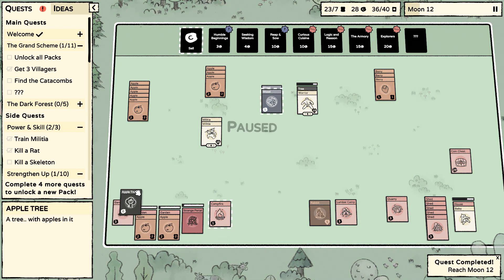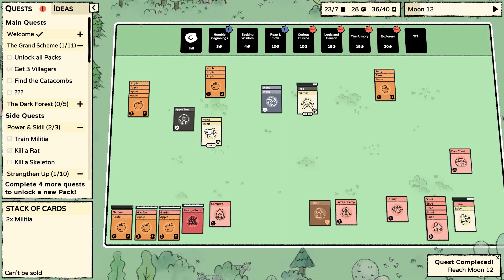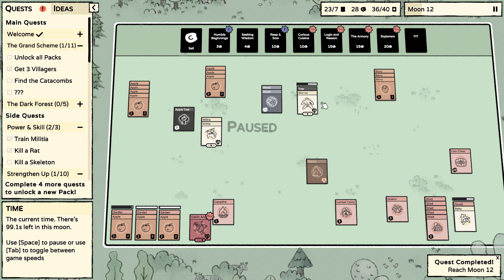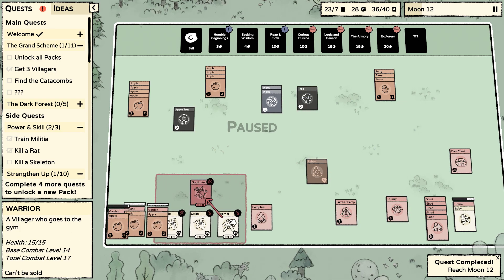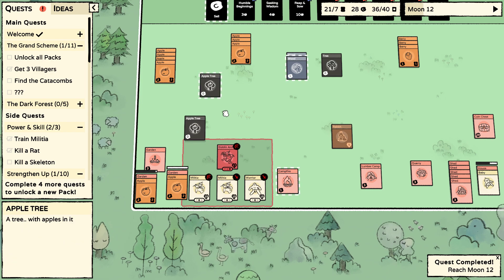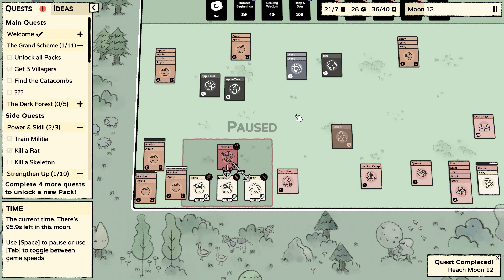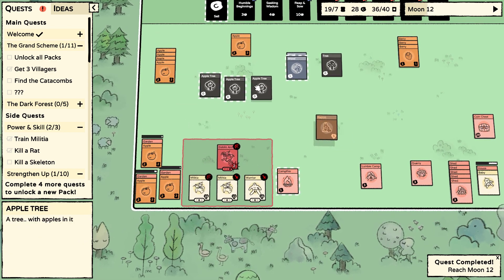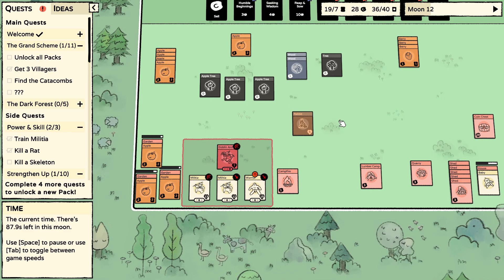We have another apple tree, which is great. Let's get another apple going. We have a goblin archer — we're going to bring everybody over to him. We're going to get another garden going. He got buffed!